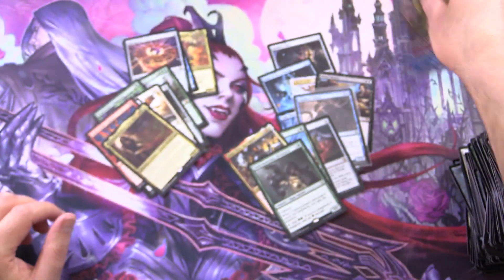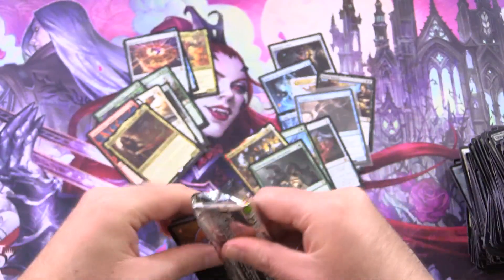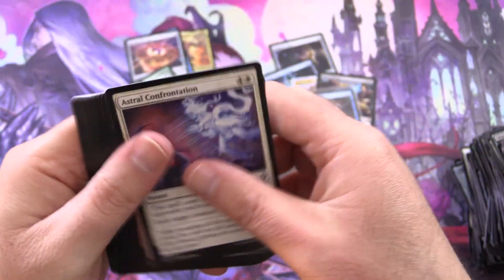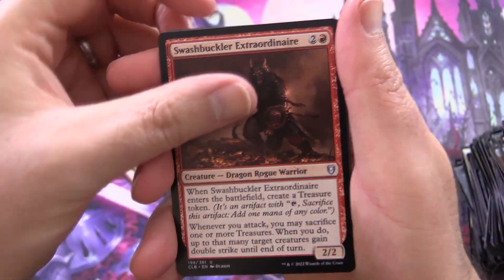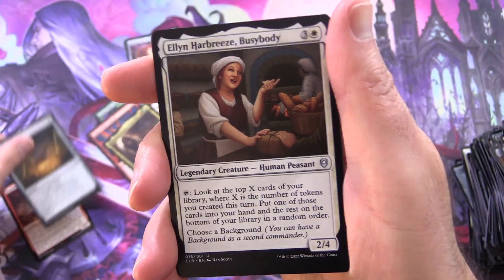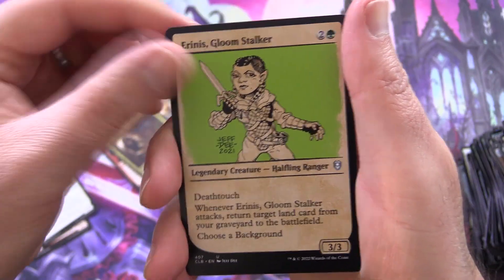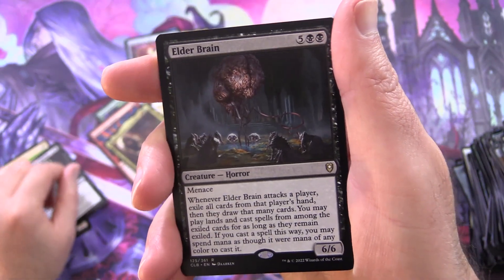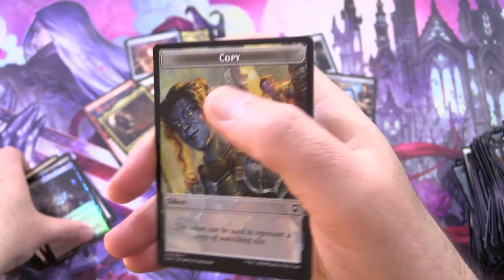Last pack — Commander Legends 2, let's blow it out of the water, and then we'll pop up a tally to see how these sets are doing so far, with one more installment after this. We've got Swashbuckler Extraordinaire, Campfire, Ellyn Harbreeze Busybody — that's a fun one — Erinus Gloomstalker, Agent of the Shadow Thieves, and Elder Brain. It's a horror. Along with a Foil Mercykill's Edict and Copy Token.